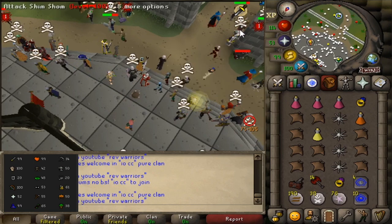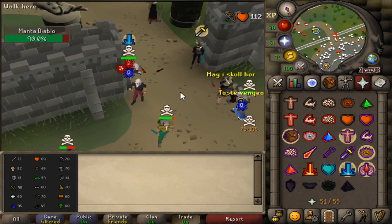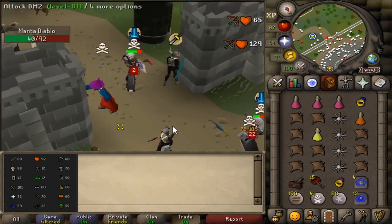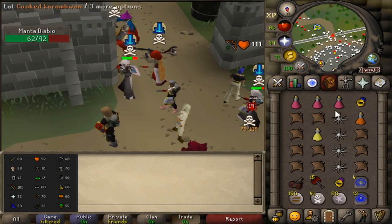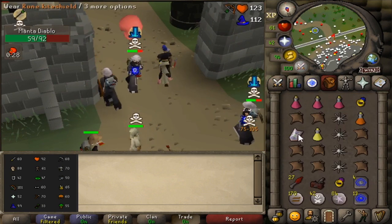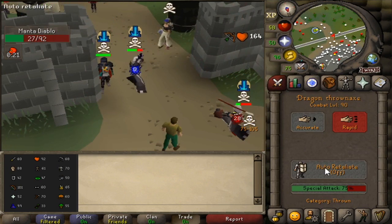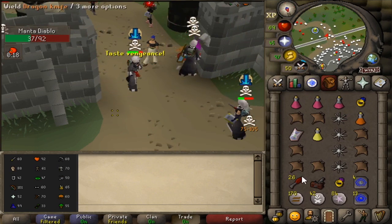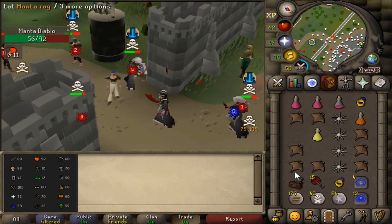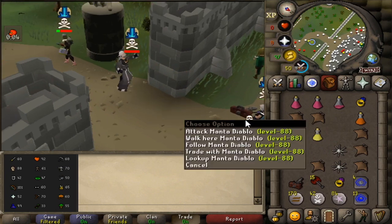Oh my god, rest in peace dude. Got a fight with manta diablo, 88 combat in full void with the ava's assembler. Big hit, ooh could have been something maybe. There's a spec, there's a spec — and I'm dead. Good fight.